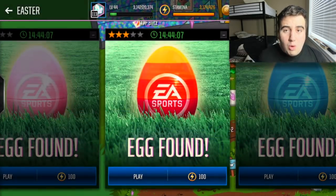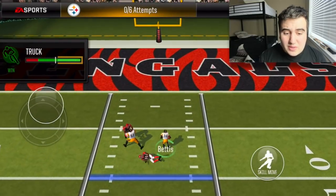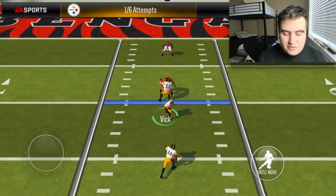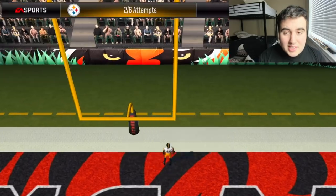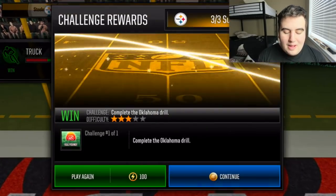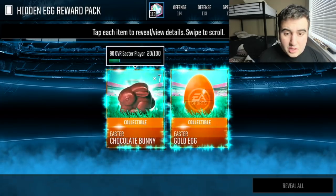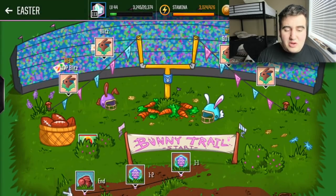People ask about the egg found live event — let's play one. It costs 100 stamina. I'm using Jerome Bettis to get three successes. Opening the hidden egg reward pack, we actually get seven bunnies and a gold egg, which is really cool. So completing the hidden egg events gives you bunnies plus a high chance at a crystal or elite egg — it's worth the 100 stamina, basically like playing a blitz event.